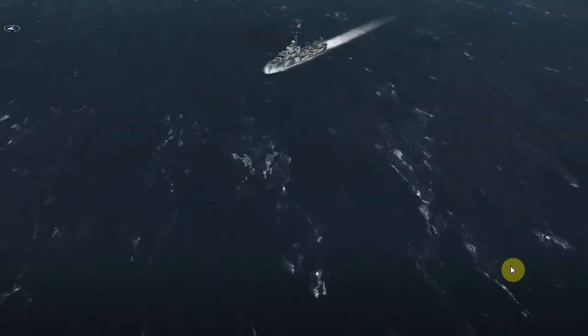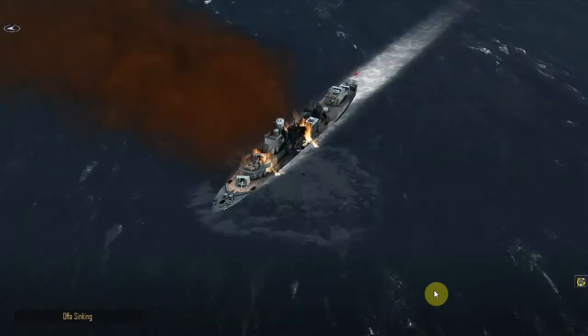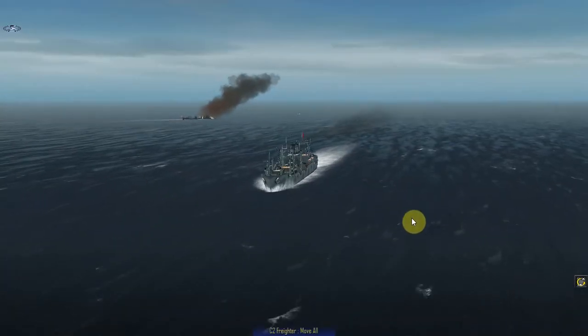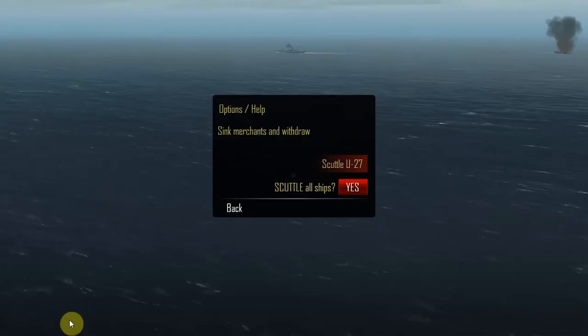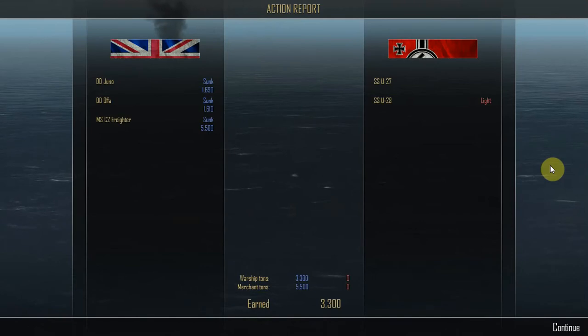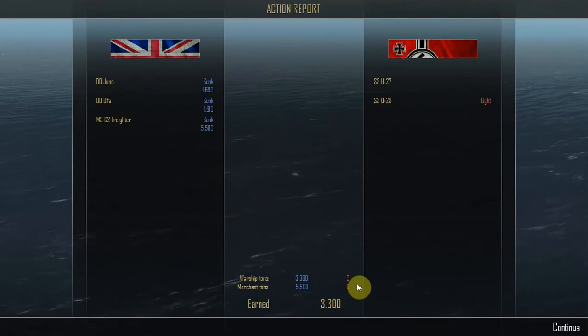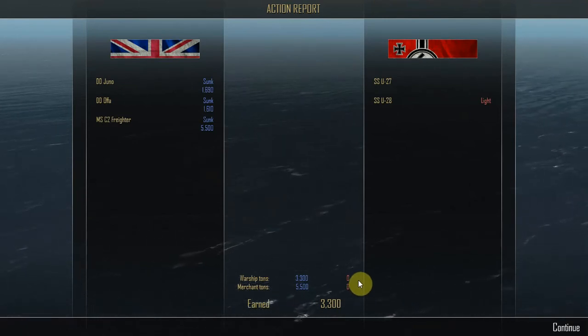Action report: on the British side, the destroyer Juno was sunk for 1,690 tonnes, the destroyer Ofer was sunk for 1,610 tonnes, and the merchant ship C2 freighter was sunk for 5,500 tonnes. On the German side, submarine U-27 received no damage and submarine U-28 received no additional damage — leaves with the light damage she came with. Warship tons sunk: 3,300. Merchant ship tons sunk: 5,500. Nothing sunk for either category on the German side.